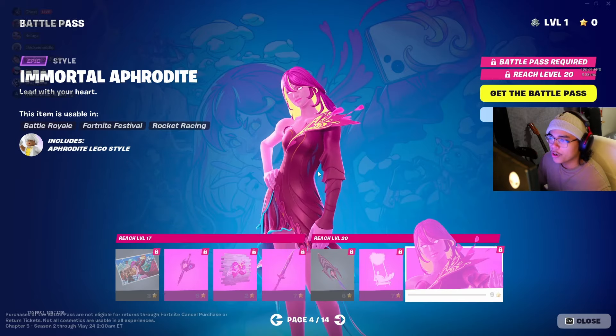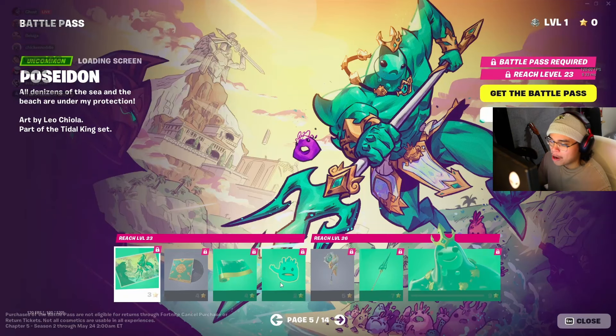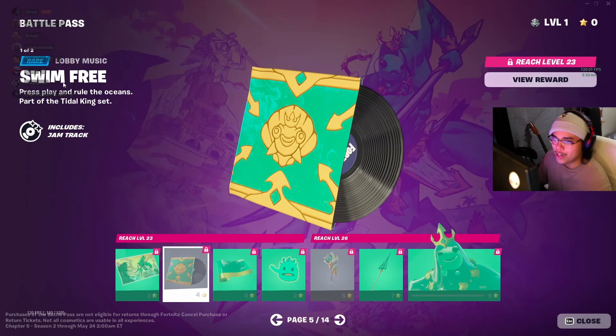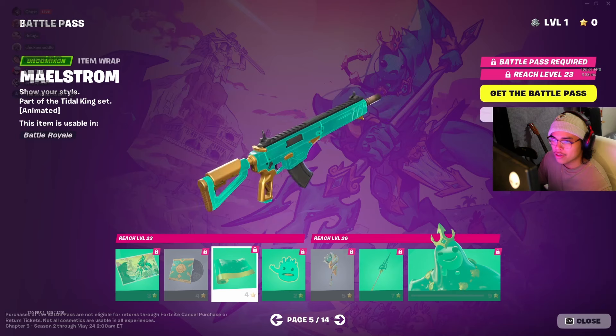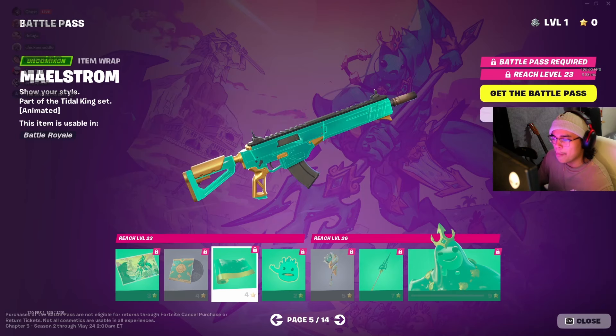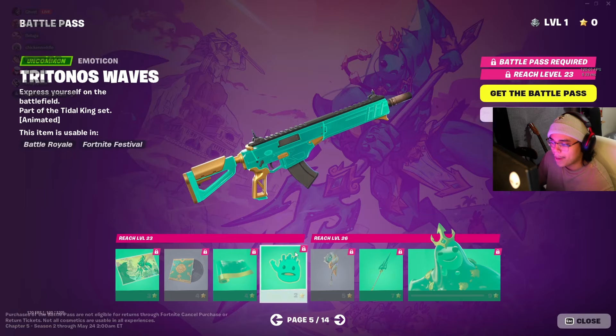Immortal Aphrodite. This looks good. I think I like the other one better, but this looks nice. Now Poseidon's loading screen — Poseidon looks really derpy. I like the slurp version of Poseidon. Nice little jam track — my music's off actually. A Maelstrom item wrap. I like how bright it is. It's basic, but it's very bright and vibrant, so I wouldn't mind using this.